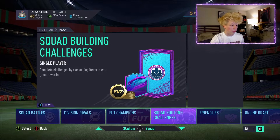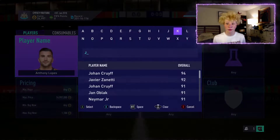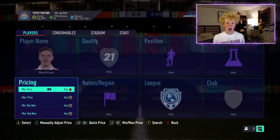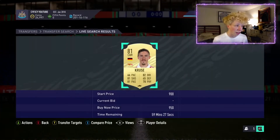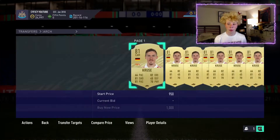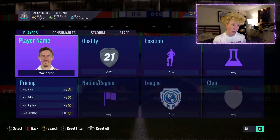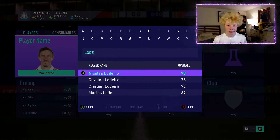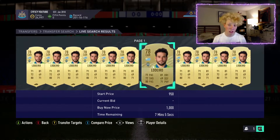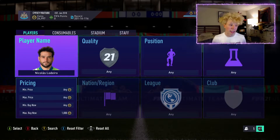Go on the market and search for whoever's in the squad — for example, Kroos. See how much he is, looks like about 1,000 coins, maybe 950. I would literally just search 1,000 and buy this entire page. Then go to the next player — say Laderio — see how much he is, about 1,000 coins, buy that entire page. Do this with every single player in the squad, or if you find a cheaper squad that works, go ahead and just buy those.